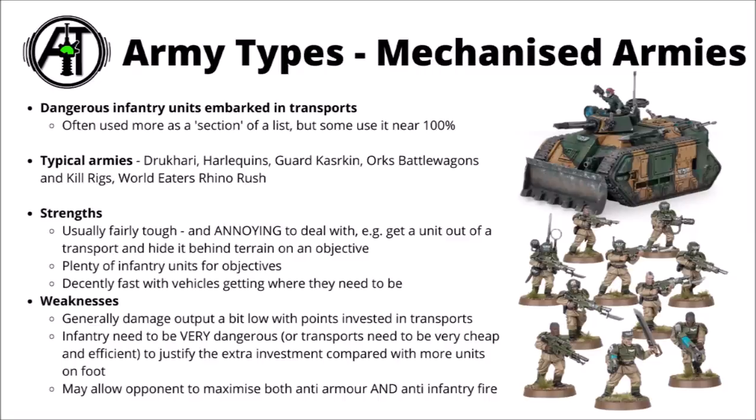Another very common build in 40k are mechanised armies — a bunch of infantry fighting out of transports, maybe supported by a few tanks and ranged units as well. I feel like for a lot of armies you might just want a few units in transport, but some lists definitely go all in for almost everything embarked — perhaps armies like Drukhari and Harlequins in particular go for that, but otherwise things like Guard Kazarkin, Orc Battlewagons and Kill Rigs, or maybe a whole bunch of World Eaters Khorne Berserkers in Rhinos, are pretty reasonable ways of running mechanised armies.